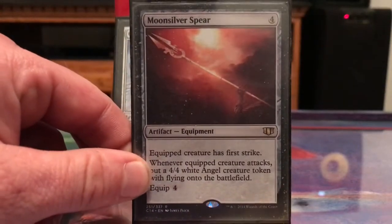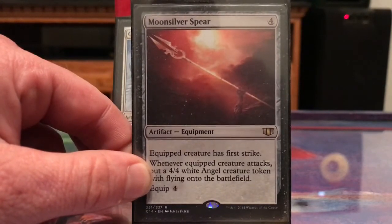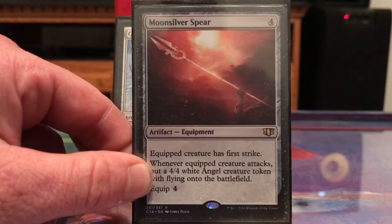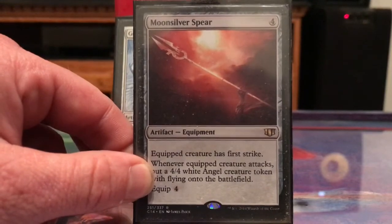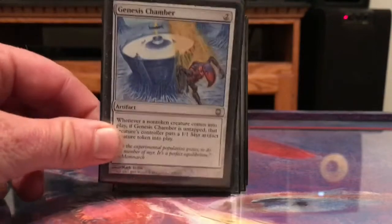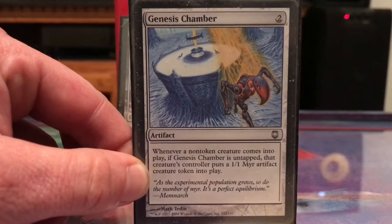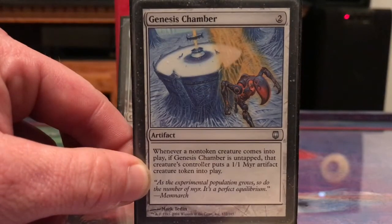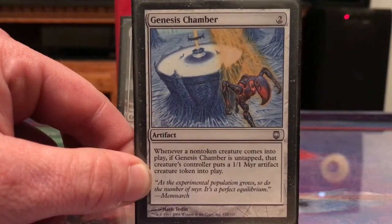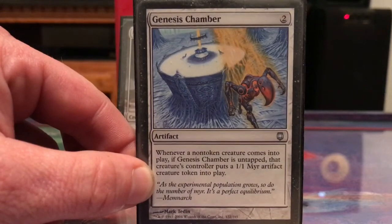Moonsilver Spear: I can equip this to Norin, attack, Norin leaves play and I get a 4/4 Angel. We're still on Norin cards, not quite ramp yet. Genesis Chamber just makes a ton of Myr tokens — your opponents will get Myr too, but you're going to get way more than they will.